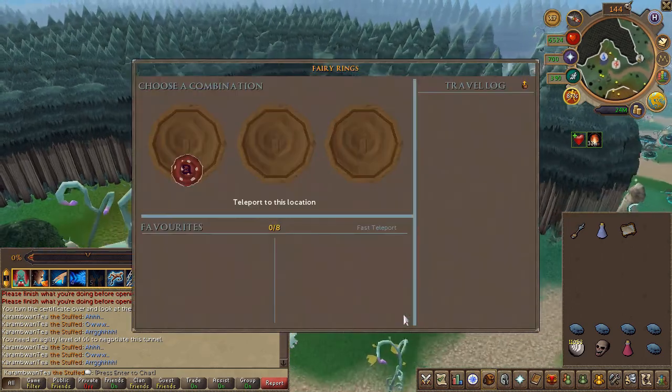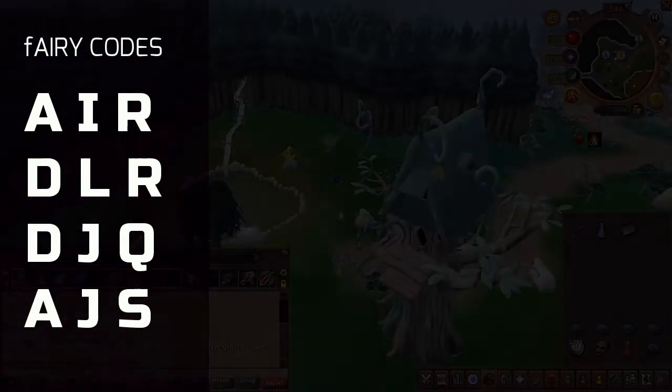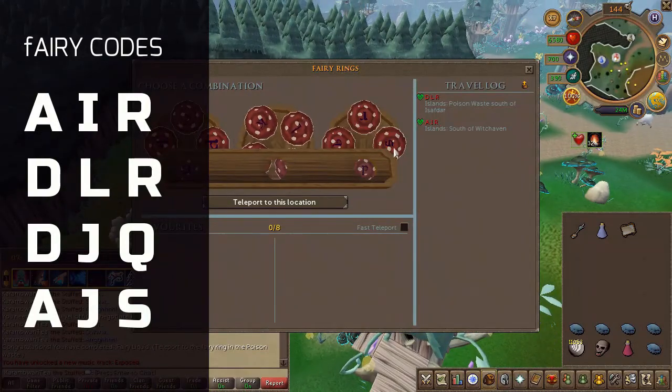Now equip your staff and enter these coordinates in this specific order. The third location might seem as if it failed, but this is part of the quest. Just move on with the fourth location.